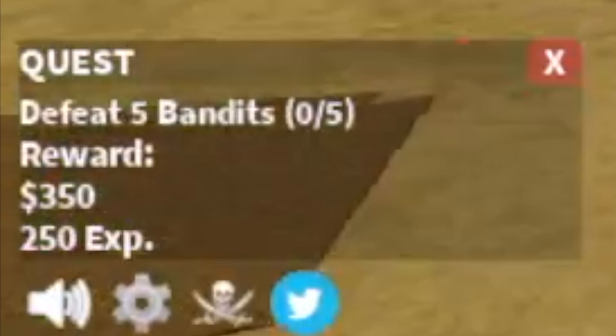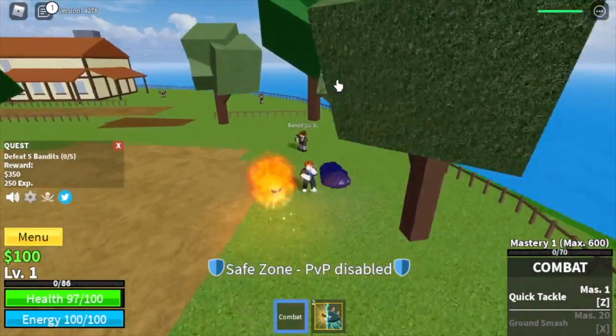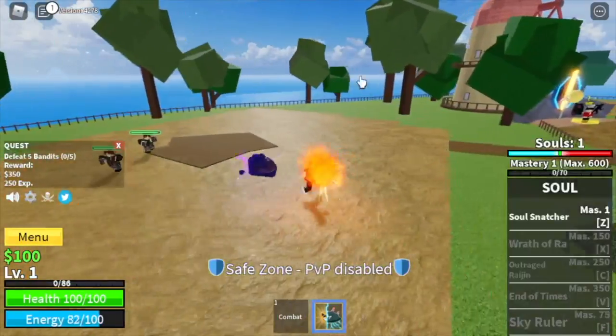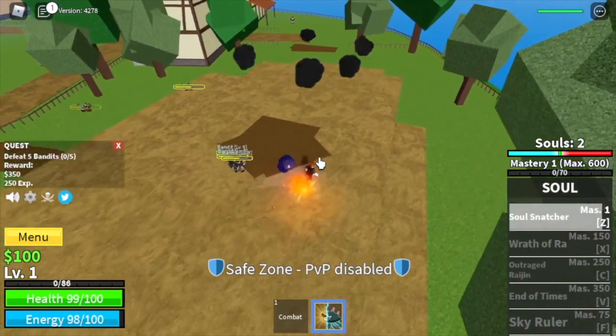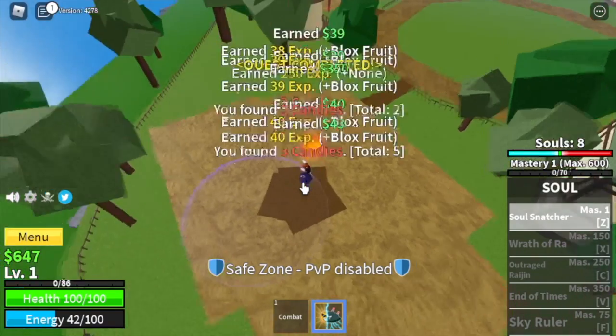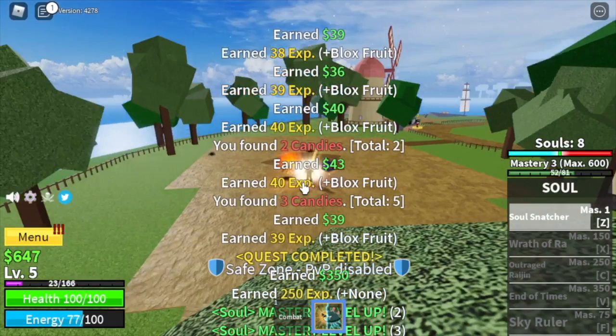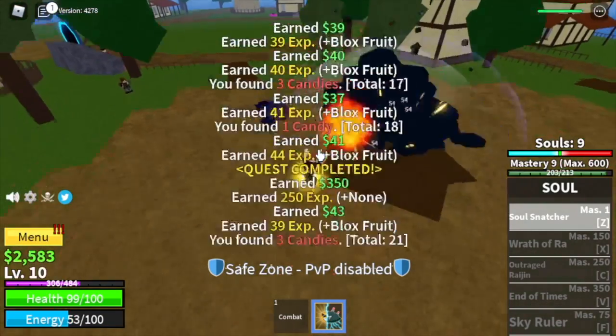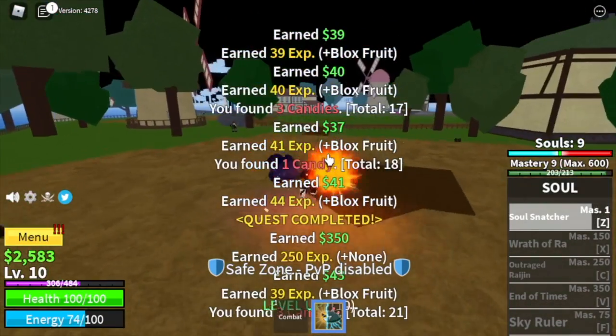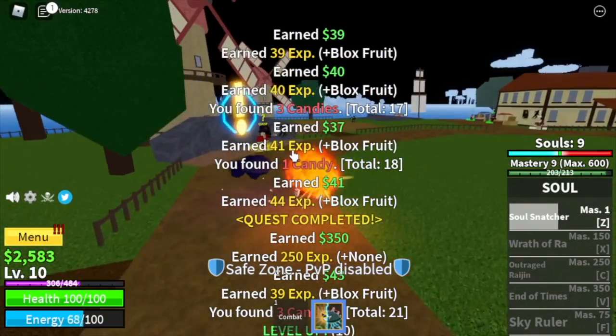We're gonna start by luring the Vest Bandits. The first skill is the soul snatcher — every time you use it to defeat enemies you get souls. If you use your soul snatcher to last-hit your enemies you can get up to a maximum of nine souls. The goal here is to reach level 10, and I'll show you what souls are used for in the next island.